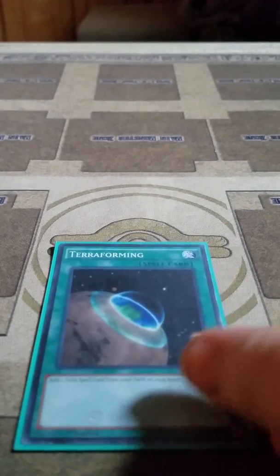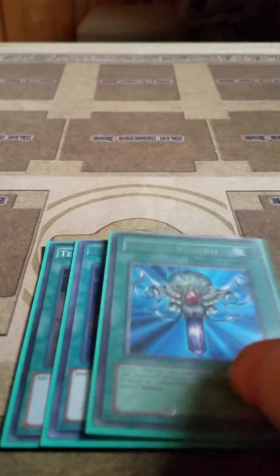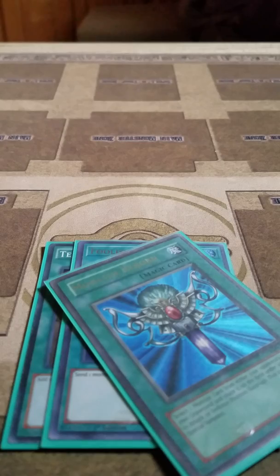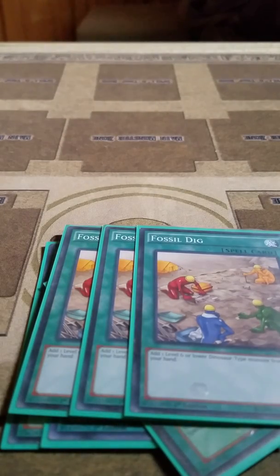For the spells, I play 1 Terraforming, 1 Foolish Burial, and 1 Monster Reborn. And then I play 3 Fossil Dig, which lets you add 1 level 6 or lower Dinosaur from your deck to your hand.